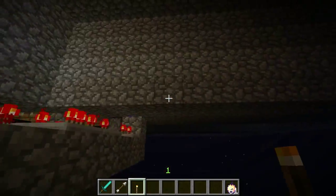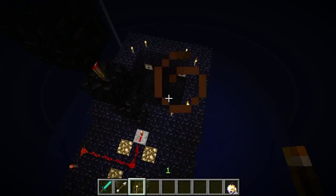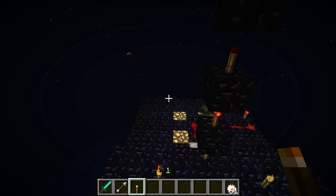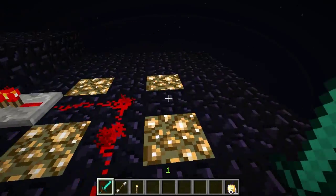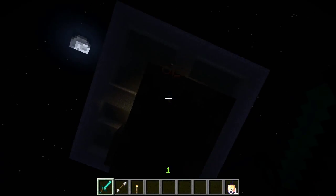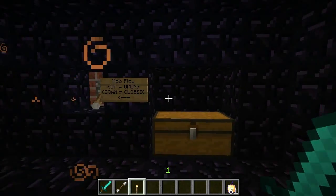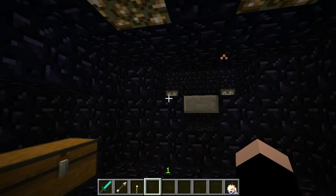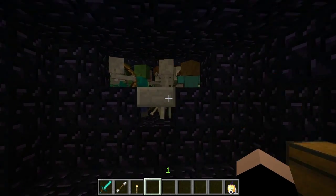And as you can hear, there are a lot of mobs built up in this thing. The reason for that is that I have a toggle over here. Let's kill this spider. I have a little toggle for that gate up there, so when I pull this lever — boom — down come the mobs.